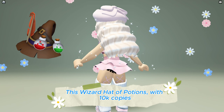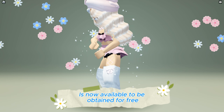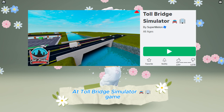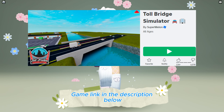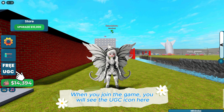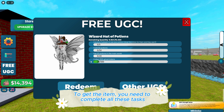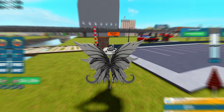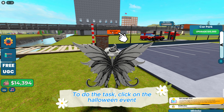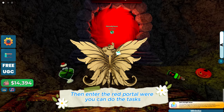This Wizard Head of Potions with 10,000 copies is now available to be obtained for free at Toll Bridge Simulator game — link in the description below. When you join the game, you will see the UGC icon; to get the item you need to complete all the tasks. Click on the Halloween event, then enter the red portal where you can do the tasks.